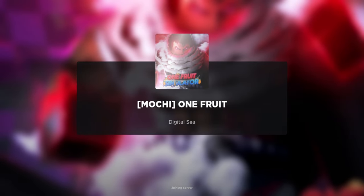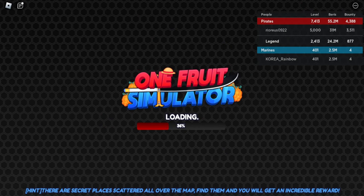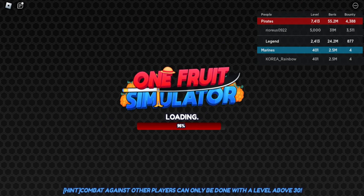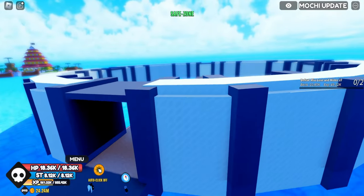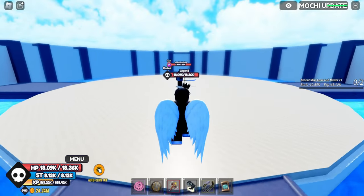You want like one to three players, because the lower the amount of people, the bigger the chance of the great gorilla king not being killed. And he's in the server — you just load in and run over to him.